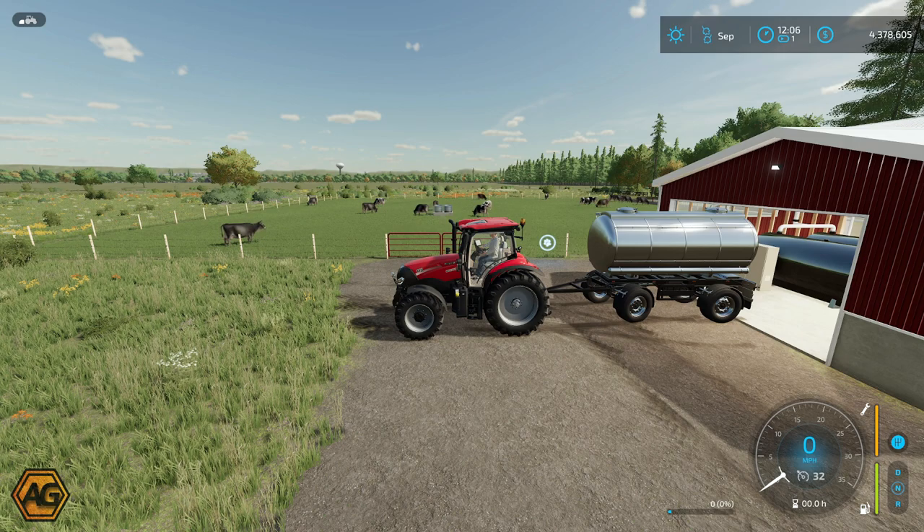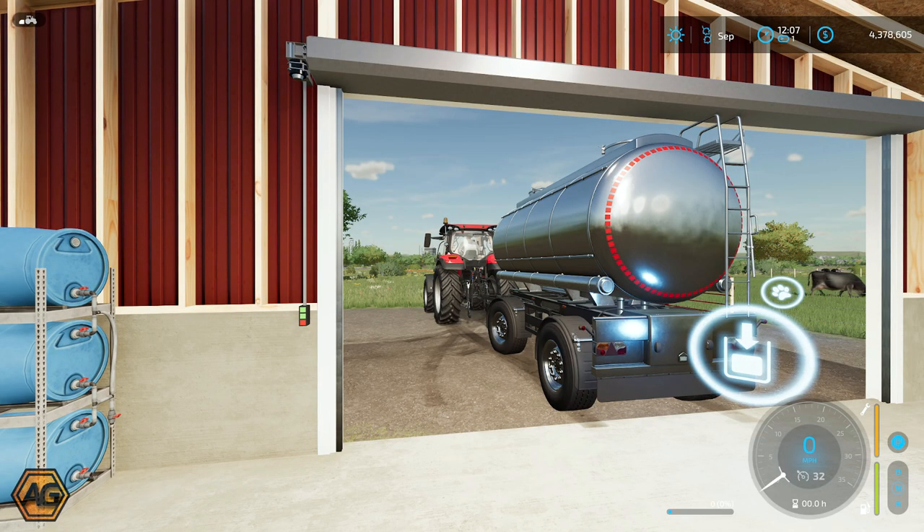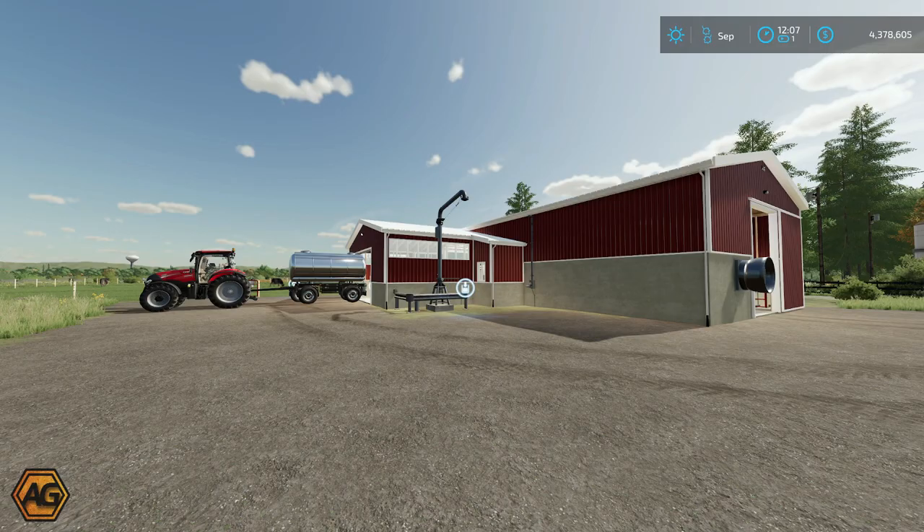We've got the tanker backed in. We've fast forwarded the time a few hours and we've got about 450 liters of milk - not a huge amount but enough to test things out. You can see we've got no trigger there - pressing the refill button and nothing's happening. So let's go and turn the pumps back on and see if that makes a change. You can see our trigger has now appeared, and if we press the button we've got 450 liters of milk in the trailer. I do really, really like that little level of detail that has been thought of and implemented. Legacy has done a fantastic job with that.